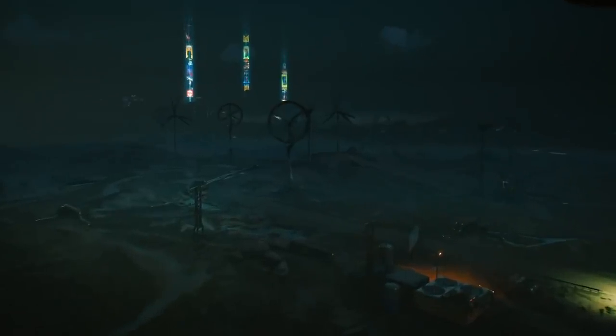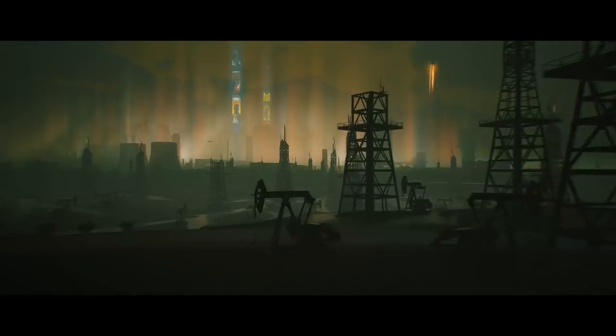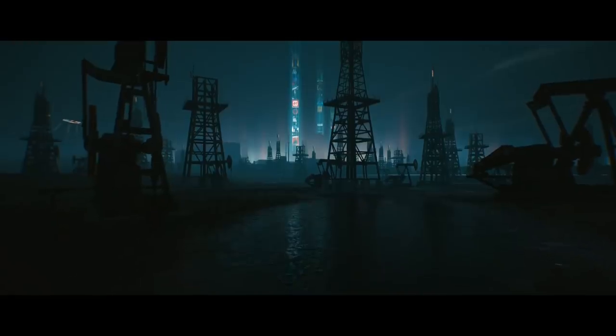Rotating to another locale in the Badlands, we have what appears to be the oil fields in the northern region with a quaint Nomad trailer hut in the distance. We do see oil fields quite often in this trailer, mainly in the Nomad section.